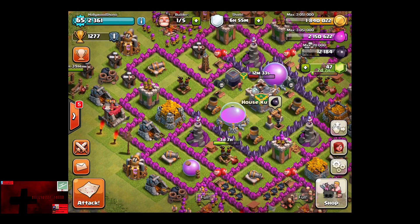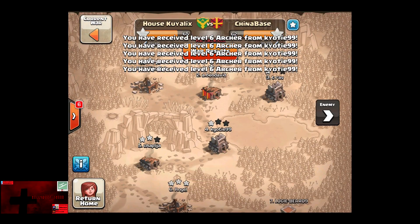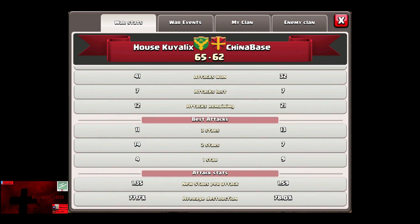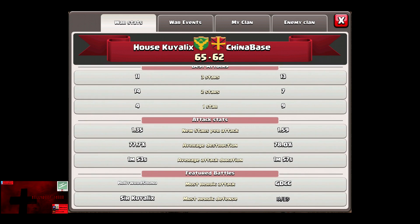We're going to try to go into the War Log to see if this is actually available — and yes, it is. So we can see that there are also new war stats: total attacks used, attacks won, attacks lost, attacks remaining. You can also see how many three-star, two-star, and one-star attacks there were. Stars per attack is a very important stat because if you cannot up the stars, your performance needs to be evaluated.